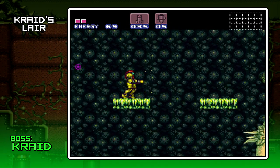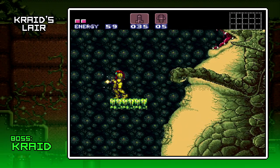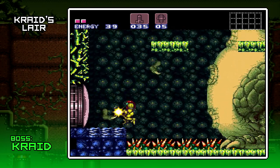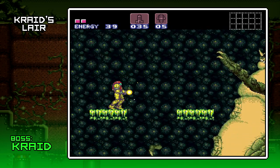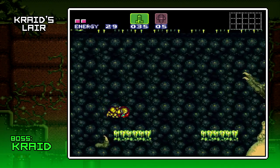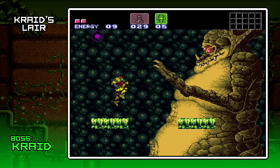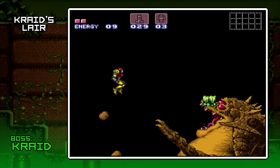Regular shot definitely doesn't do a damn thing to him — nothing less than a charge shot is gonna be able to do him. But really what you want to do is wait for him to open his mouth, and actually a regular shot can do that. Missiles are good here, Super Missiles are damn good here. If you can put a run of Super Missiles in him, he is over. Super missile, Super missile — and he is down.